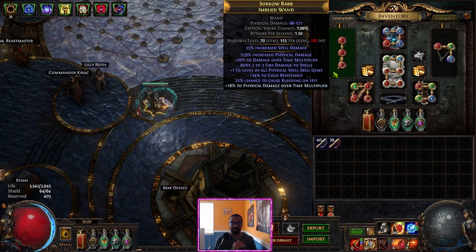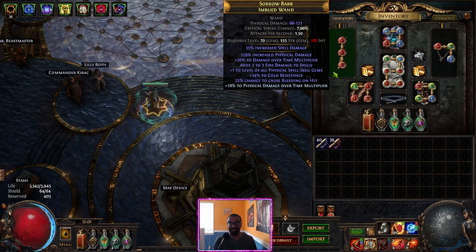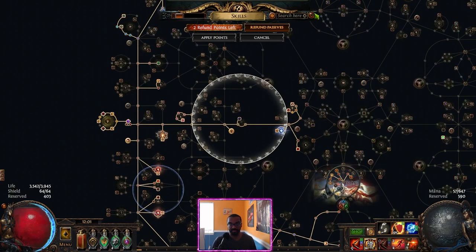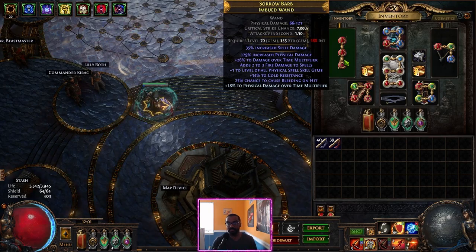Also, do not skimp on the wand. The wand is massive — it provides the majority of your damage, since you simply don't get many damage choices elsewhere. You want gem levels, you want damage over time multiplier, and if you use Spiritual Aid on a budgeted setup you can also get percent minion damage here. There's a lot of opportunity for damage scaling on the wand and it's where a lot of your power comes from.